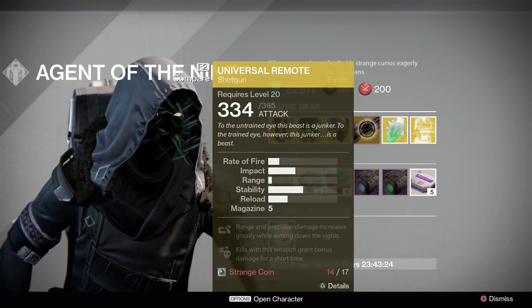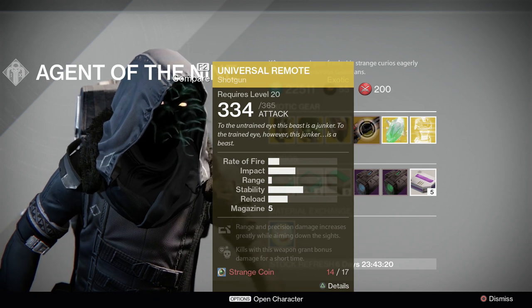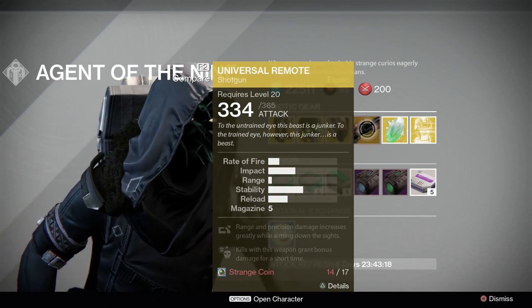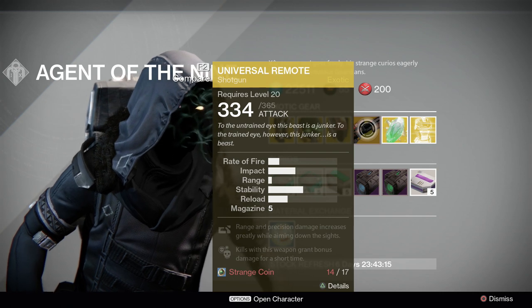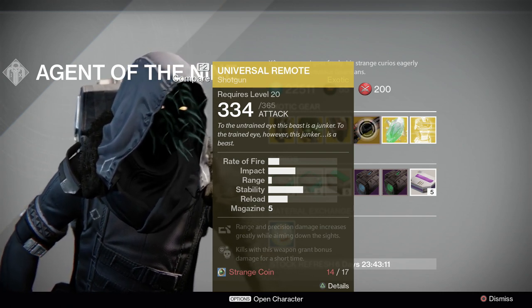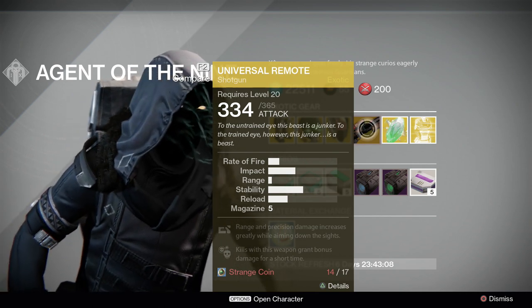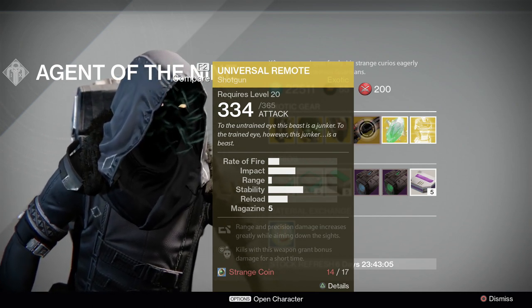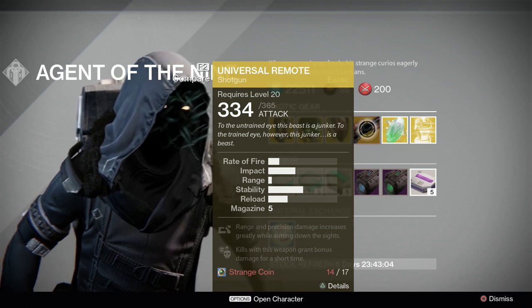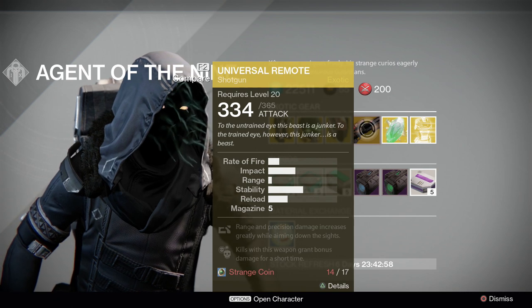And we have Universal Remote. Very fun exotic if you want to have a primary shotgun. However, compared to some of the other shotguns out there — Felwinter's, Partycrasher, Matador — it can't really compete. But it is a primary weapon shotgun, so you can run a better special sniper, or just run double shotgun for PvP. It's a really fun weapon to mess around with. It is only 17 strange coins, so if you have the extra ones and don't mind spending them, go for it. Otherwise, it's kind of a novelty weapon.